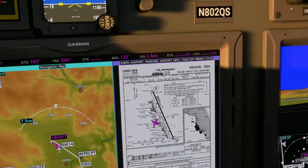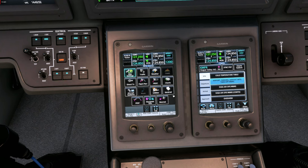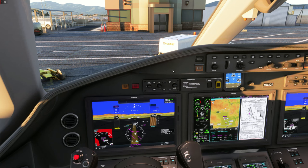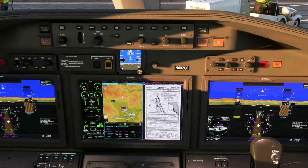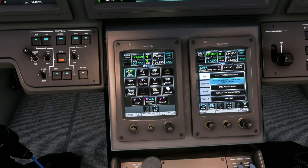Now let's listen to ATIS on 127.25 — we click the standby frequency, enter it and transfer. Rogue Valley Medford ATIS Information X-ray: wind 006 at 3 knots, visibility 10 statute miles, sky clear, temperature 6, dewpoint 3, altimeter 29.99, transition altitude 18,000, transition level FL190, departure and landing runway 14. We set the altimeter 29.99 independently for pilot, co-pilot, and the standby instrument. Tuning to ground on 121.8, we'll depart runway 14 as pre-planned by Simbrief.